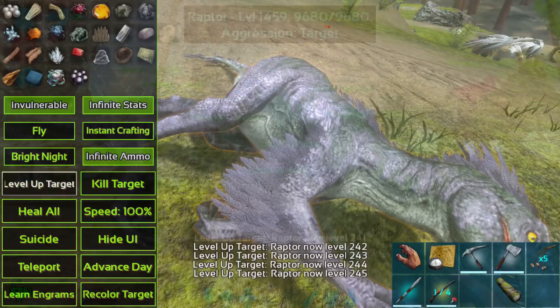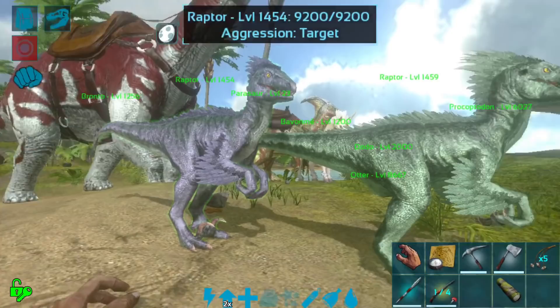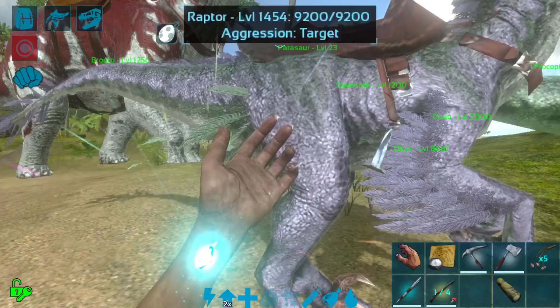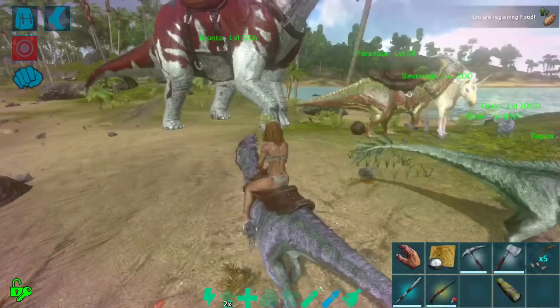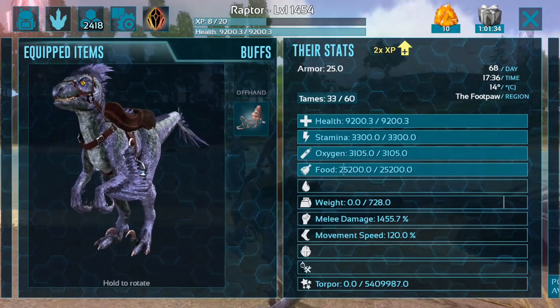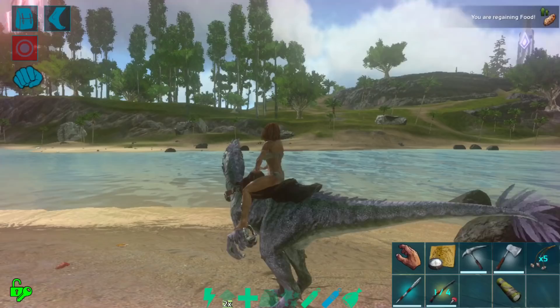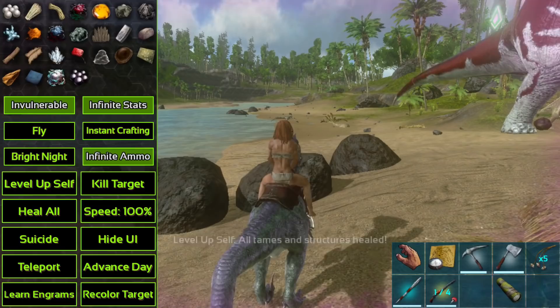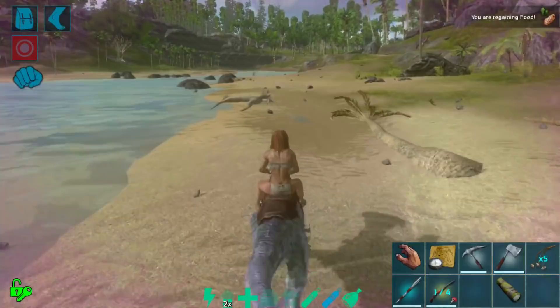These raptors came out pretty nice. I leveled them all the way up to 1000 while unconscious, so they came out at levels 1454 and 1459, which is not too bad. I'm going to equip a saddle on the purple one. Base stats are 9200 health, 3300 stamina, 3100 oxygen, and 1455 melee — definitely some room for improvement, which is what I wanted.